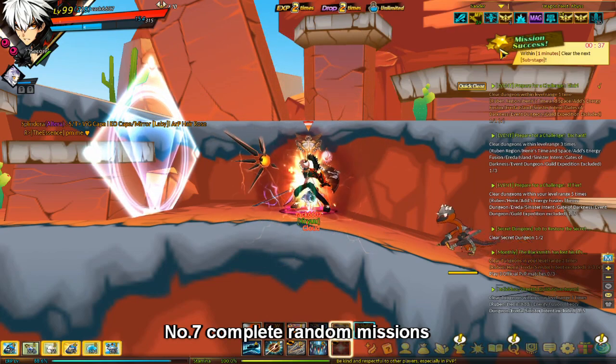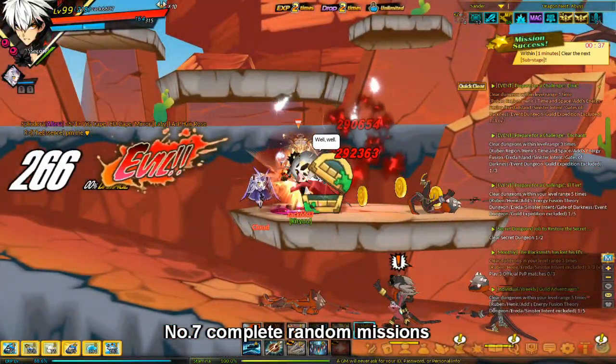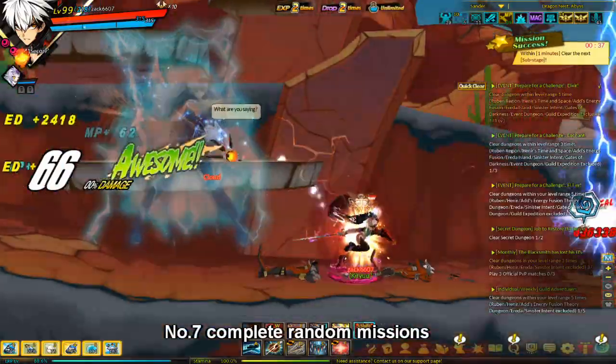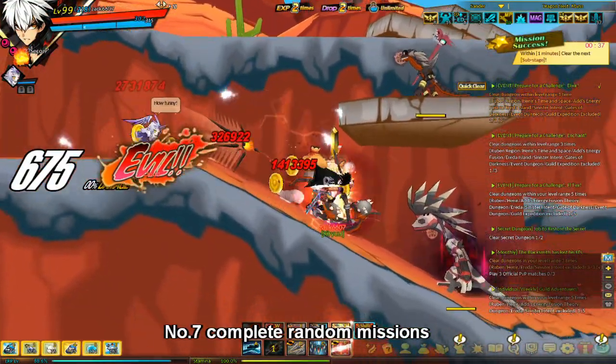The EXP bonus ranges from 110% to up to 500%. 500% is extremely rare. So if you see a random mission in a dungeon, you should definitely do your best to complete it, because you'll get a nice EXP boost at the end.